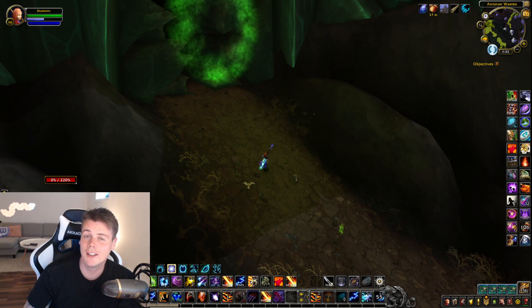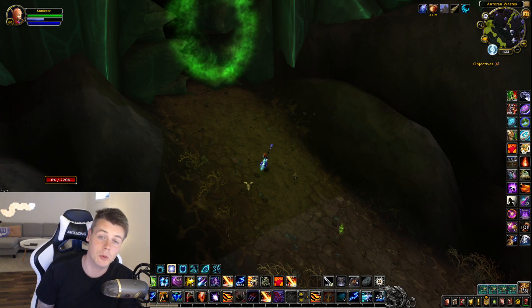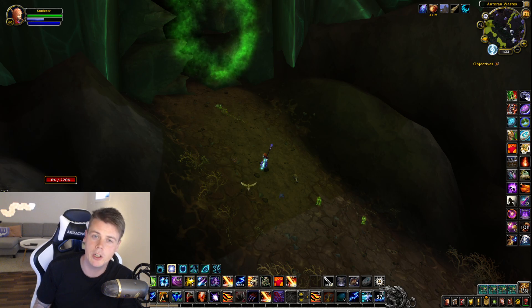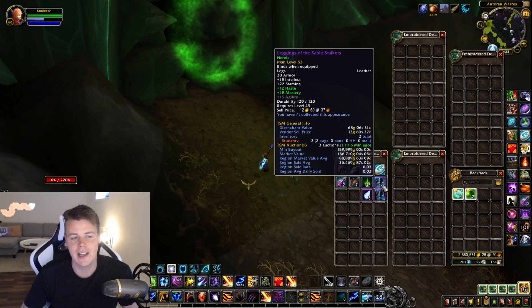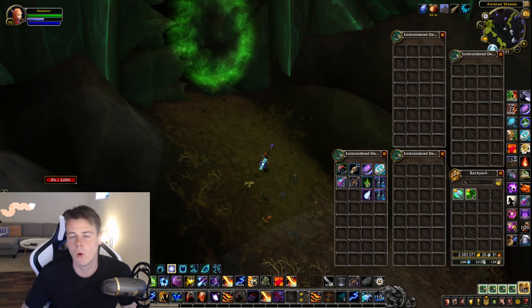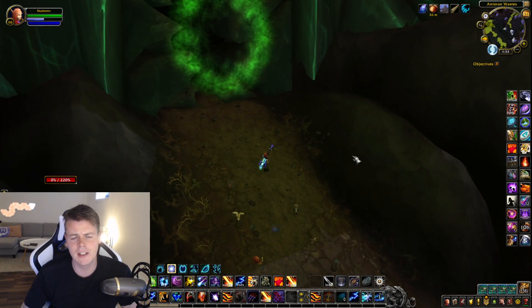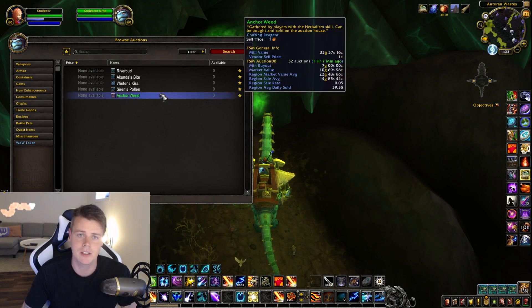Then I was going to do loot from 100 Heroic Antorus runs. Did 100 runs — didn't get anything. Did 200 runs — didn't get anything. Did 300 runs — still no items. Then at run 380 and 392 I got two items. Sadly it wasn't the shoulders; it was the Leggings of the Sable Stalker. Look at the value on my realm — it's 160k, and the sale rate is at 0.03, which is really high for an item with this value, so that's like 320,000 gold on my realm. But it did take me like 400 minutes — about six and a half hours — so the gold per hour is like 50k so far. That said, it's possible to do 400 runs and get nothing, but it's also possible to do 400 runs and get six epics and make literal millions.